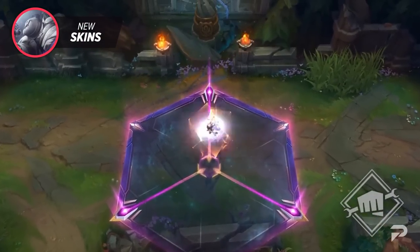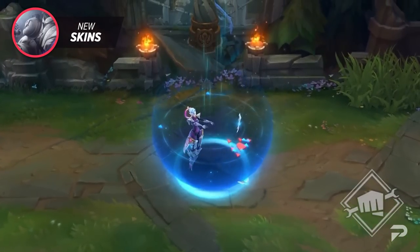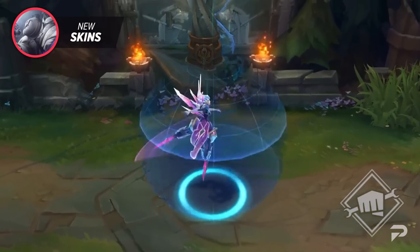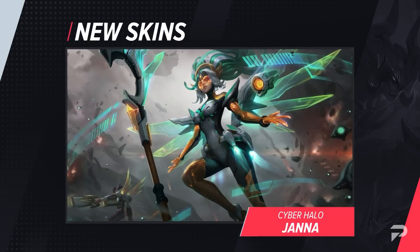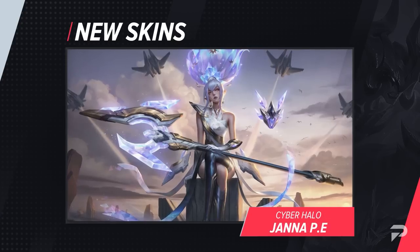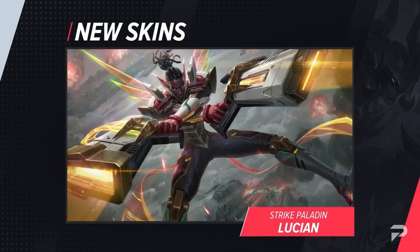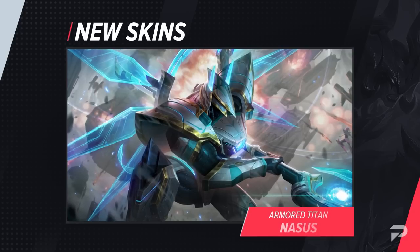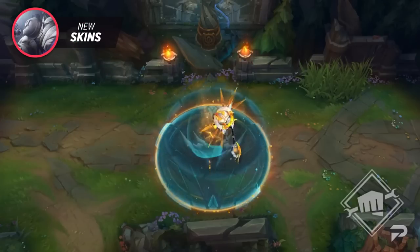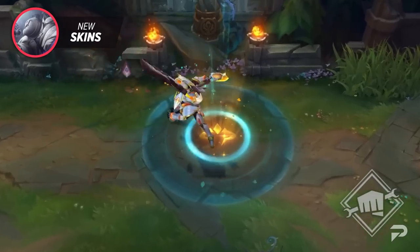Next up we have the Steel Valkyrie skin line. This line takes place in the same world as Bullet Angel Kai'Sa, Gun Goddess Miss Fortune, and Admiral Renata Glasc. Its futuristic, space-like atmosphere allows new additions like Xayah, Camille, Lucian, and Nasus to truly stand out as they wield powerful weapons. Each skin features all new visual effects, recalls, animations, and loading screen borders from the battle pass.